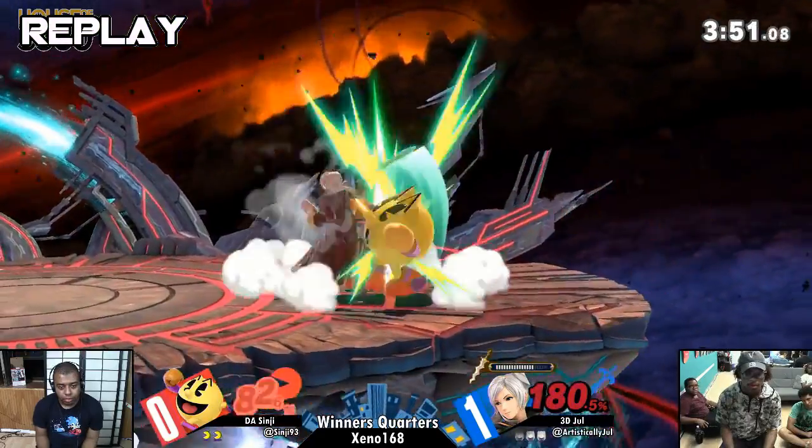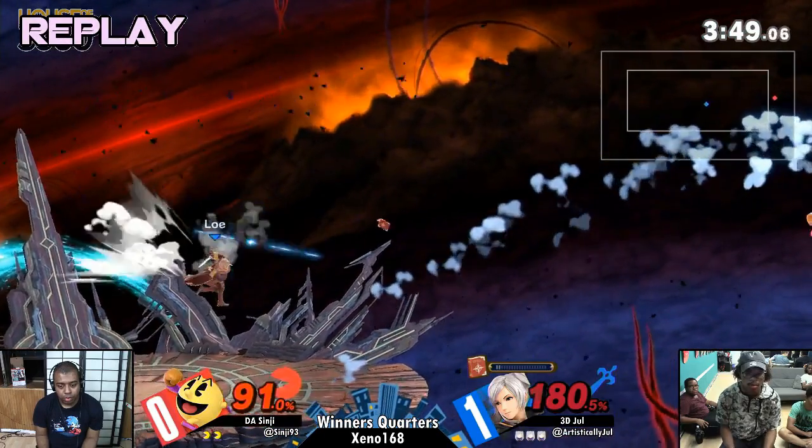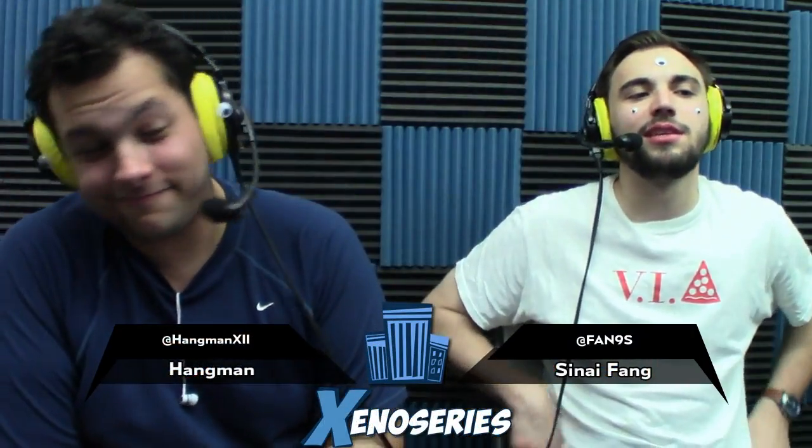Back to the drawing board for Sinji — he needs one more set to get to top eight. Up next it looks like we've got Venia versus Mr. E coming up: Snake loses the sword.